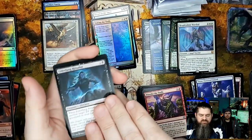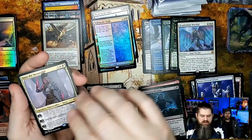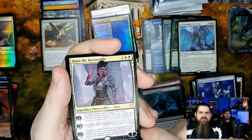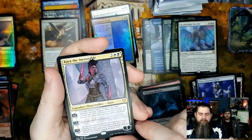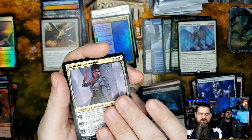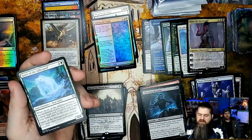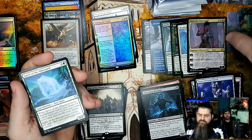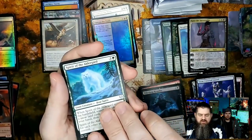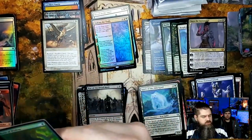Elder Fang Ritualist. Nice — Kaya the Inexorable! That is a mythic planeswalker — very cool card right there. You've already got more mythics than I got out of my box! Spirit of Aldergard and Roots of Wisdom — though you are getting more of these filler cards.